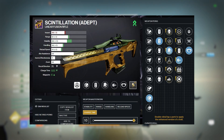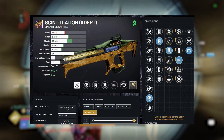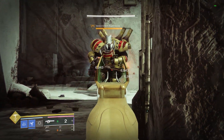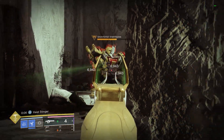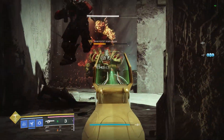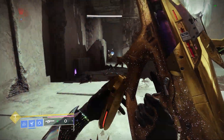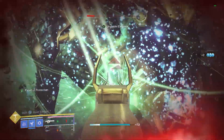For the Scintillation, after testing and playing with multiple rolls, in the third column you have Auto Loading Holster, Rewind Rounds, and Invisible Assassin. The only perk you should go for is Rewind Rounds because you will never have to reload. The fourth column has Bait and Switch and Firing Line, which is a 20% damage increase for staying near two guardians — really easy especially in a damage phase like the Witness encounter. Also note that this weapon's trait Wrist Stinger is amazing, as it can auto-reload the weapon from the magazine, so full ammo with full reserves will be about 21 or 22 shots depending on magazine size.